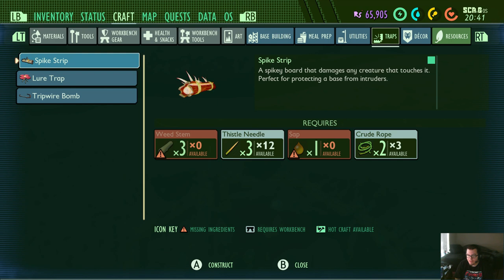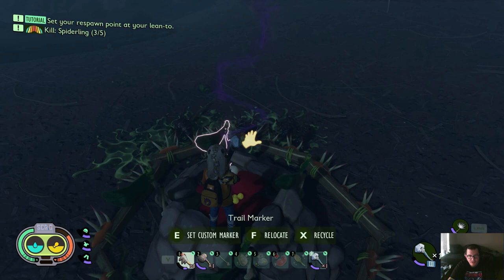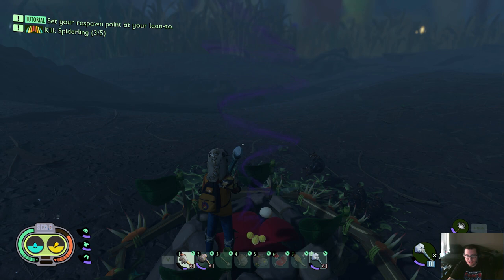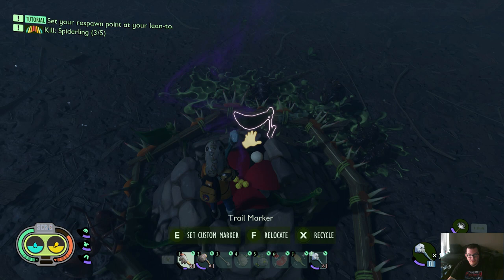Essentially what you're going to do is build a bunch of spike traps. First, you want to build four of these pebble ramps and place them around the trap — you can see them here. These kind of keep the weevils away from the edges and push them back, because they will get in sometimes. It's not perfect, but build the spike traps around it before you drop the mushrooms in.